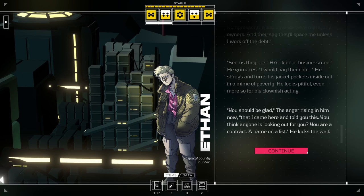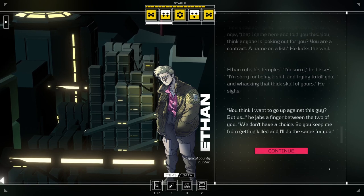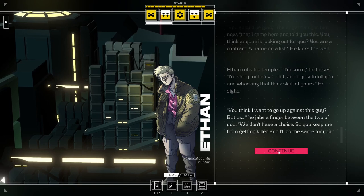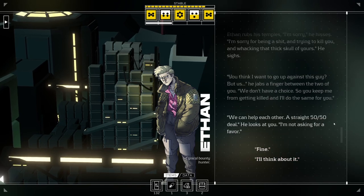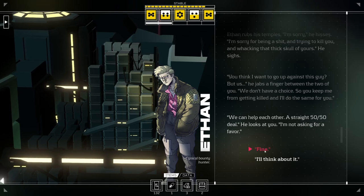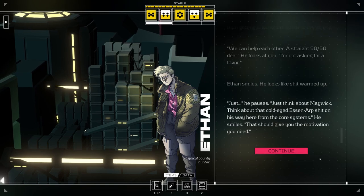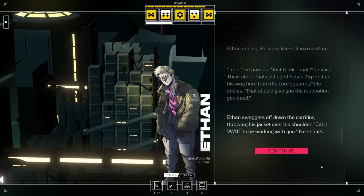Why not? Keeps you off my back. Ethan apologizes for being a shit and trying to kill you, then sighs. You think I want to go up against this guy? But we don't have a choice - so you keep me from getting killed and I'll do the same for you. A straight 50-50 deal. Fine. Just think about Maywick - think about the cold-eyed Essin Earp agent on his way here from the core systems. That should give you the motivation you need. Ethan swaggers off down the corridor, throwing his jacket over his shoulder: 'Can't wait to be working with you.'